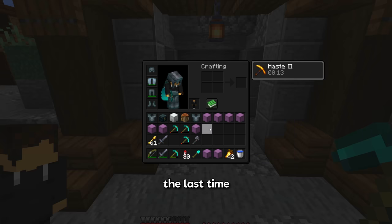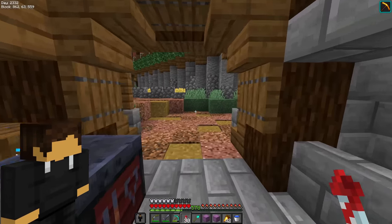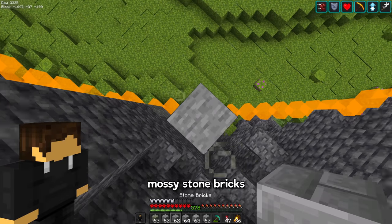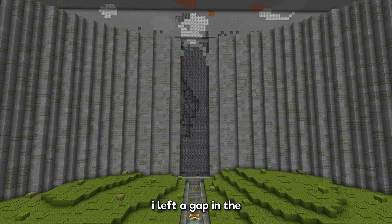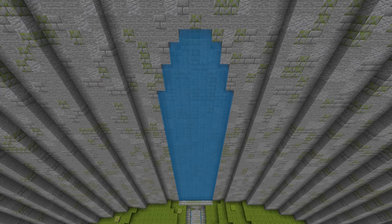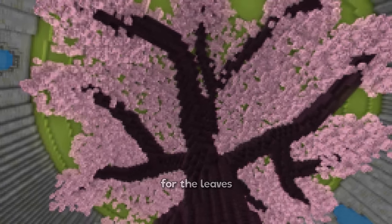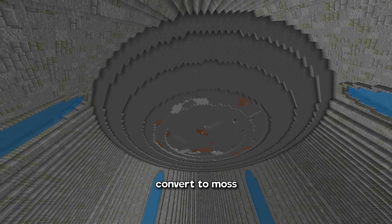Hopefully that's the last time I have to farm stone for this project — otherwise I might hit rock bottom. After collecting some moss for mossy bricks, I got to work building with a palette of stone, stone bricks, mossy stone bricks, and andesite to hopefully give the walls some texture. I left a gap in the middle of each side so I could add a waterfall to break up the endless sea of gray, and then added a border around the edges to give it some more depth. Next up is the roof, which is mostly just going to serve as a backdrop for the leaves. I wanted it to have a shallow dome shape, and again used stone, which I would later convert to moss.